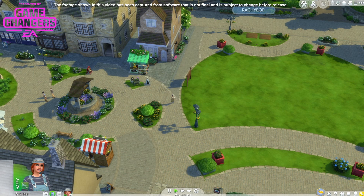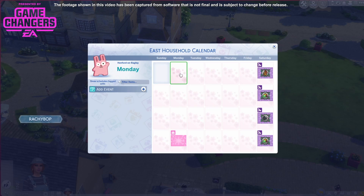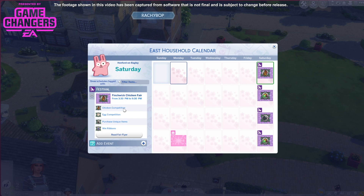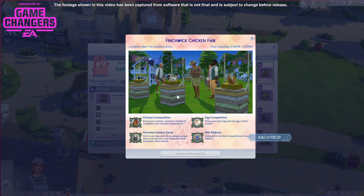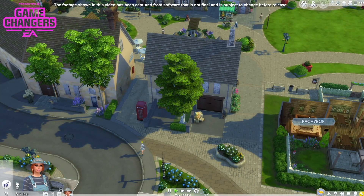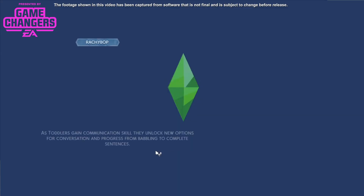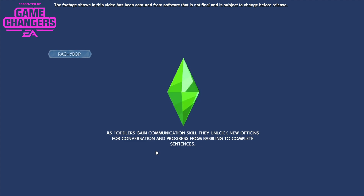The calendar is pulsing, so let's open that. It's Monday and we have the Finchwick Chicken Fair. Chicken competition — bring your luckiest, cluckiest chicken. Egg competition! We can purchase items there as well. That's on Saturday so we need to start getting ready. At the moment we've got a fair bit of money still in the bank so we're good.